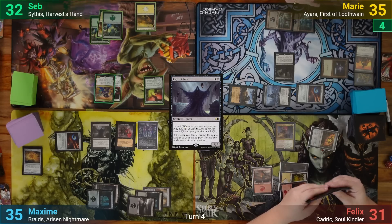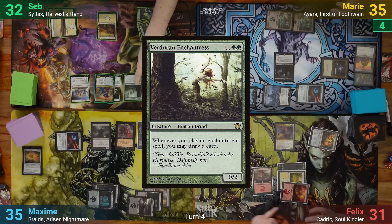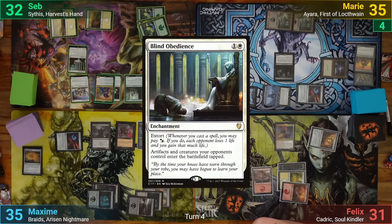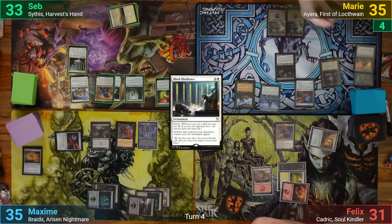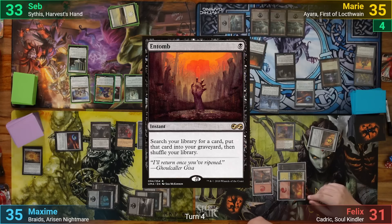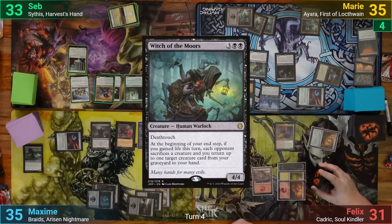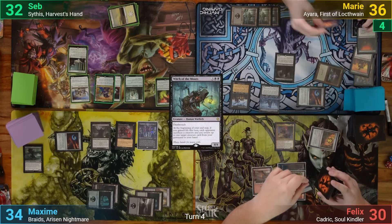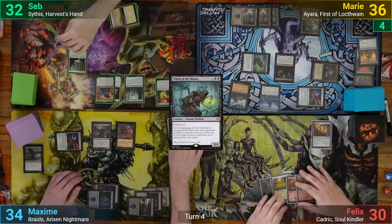Seb draws 2 and plays a Forest and Plains, then a Starfield Mystic followed by a Verduran Enchantress. He follows that with Blind Obedience, drawing 2 cards off Sithis and the Enchantress triggers, then passes. Marie draws 2 Swamps and plays them, casts Entomb to put Sheoldred the Apocalypse into her graveyard, then plays Witch of the Moors, draining everyone for 1. Going to her end step, Marie gets Sheoldred back via the Witch of the Moors trigger, and Felix sacrifices Kadrick, Max sacrifices Braids, and Seb sacrifices the Starfield Mystic.